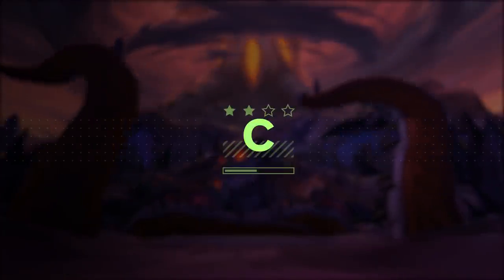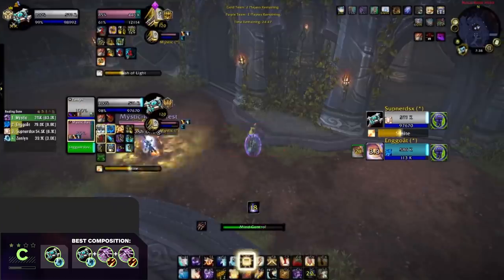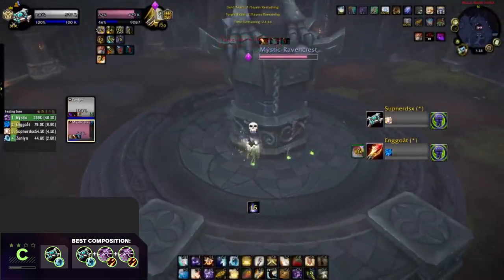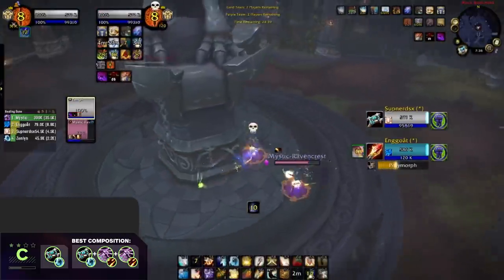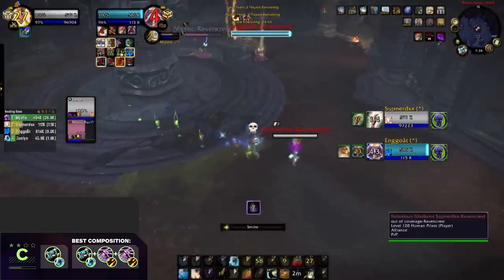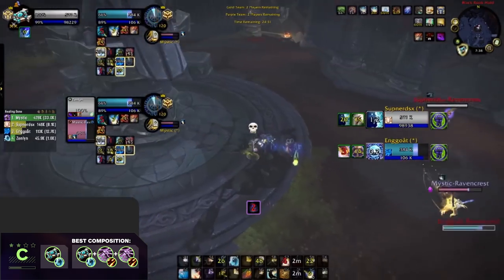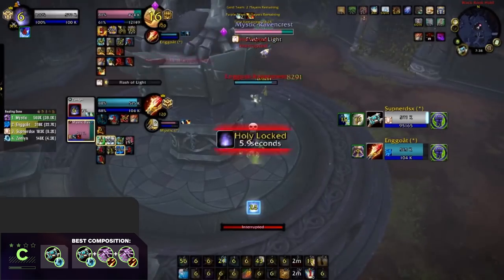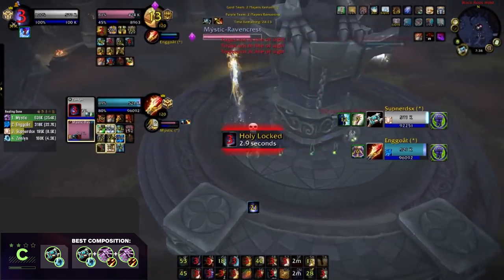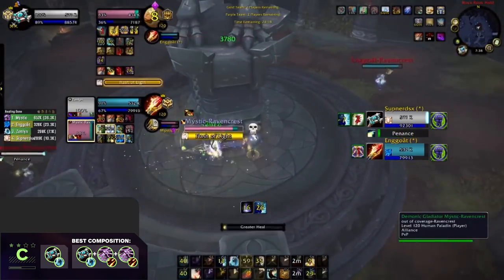Kicking things off straight away, we're going to be taking a look at our C tier. If this was built solely around 2v2, then this class definitely wouldn't be this low. I'm of course talking about Holy Priest. Holy Priest's major strength is their high impact Greater Heal, bringing insane single target healing even at the highest points of dampening, capable of keeping a target up through whatever damage they take. Not to mention their high amount of cooldowns, including Holy Ward, Guardian Spirit, Ray of Hope, and Greater Fade, which can make them incredibly obnoxious to play against, especially if you don't have a purge available.